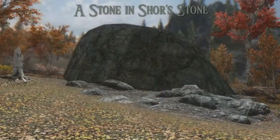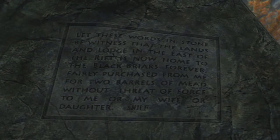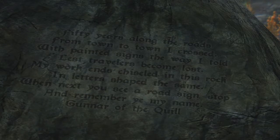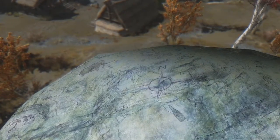Next up we have a Stone in Shors Stone. This adds a huge stone to Shors Stone. The stone itself has all kinds of messages on it. A truly essential mod which adds a large inscribed stone to Shors Stone.